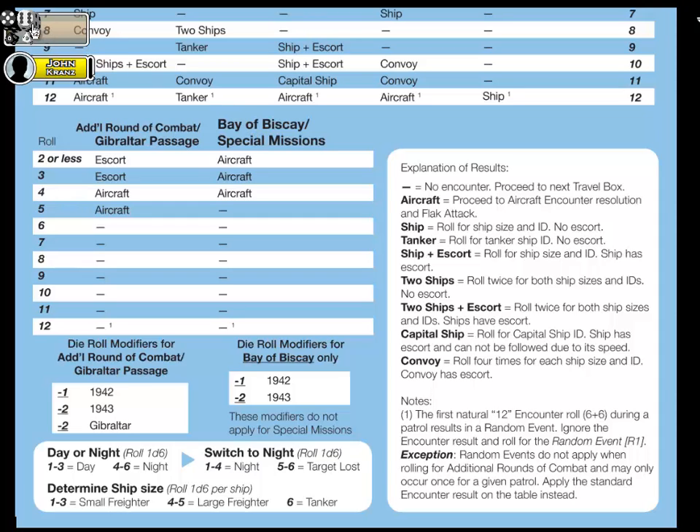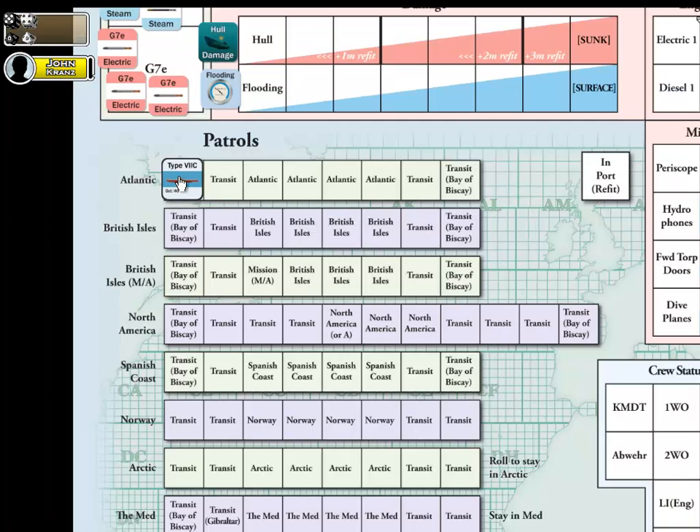Rolling 2D6 with no modifiers — I rolled a 9. With a 9, there is no effect. One thing to note: whenever you roll a natural 12 — boxcars — for the first time, per the first note highlighted here, the first natural 12 you roll triggers a random event for your patrol assignment. In this case it wasn't a 12, nor did I roll an aircraft encounter. So I've resolved a possible encounter for Bay of Biscay.